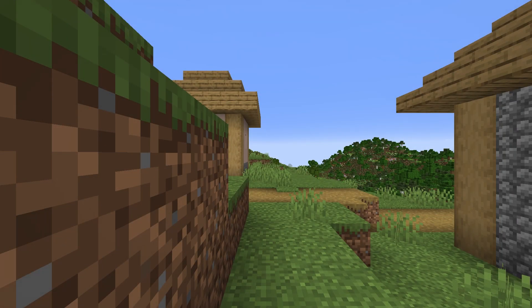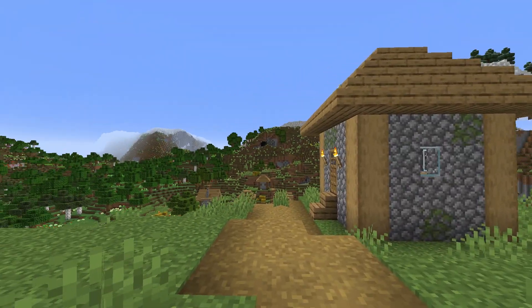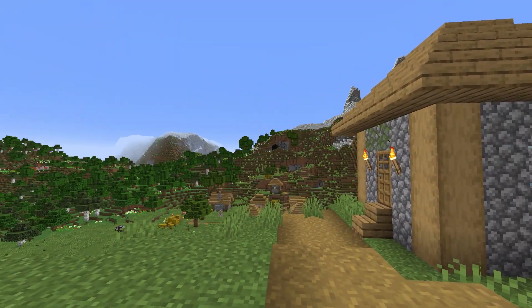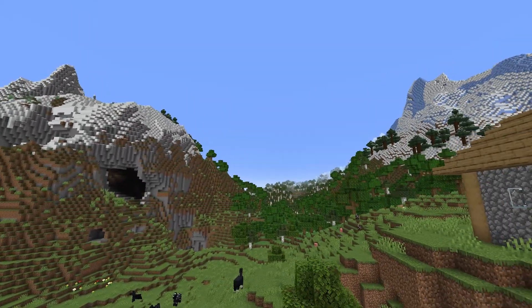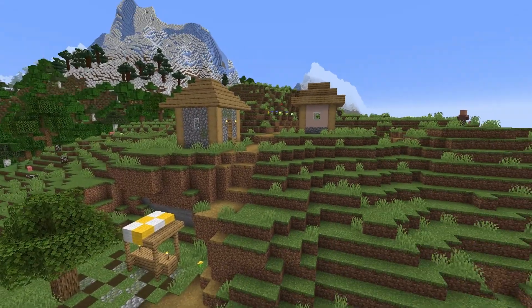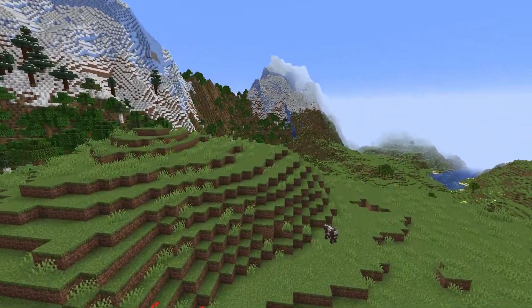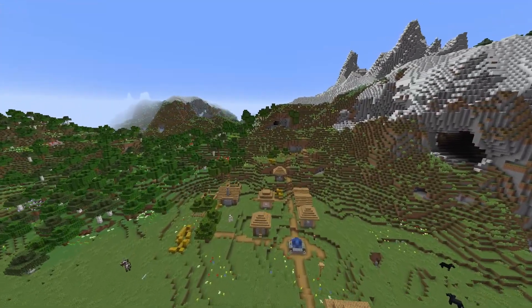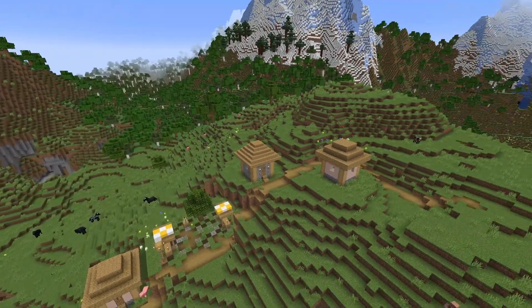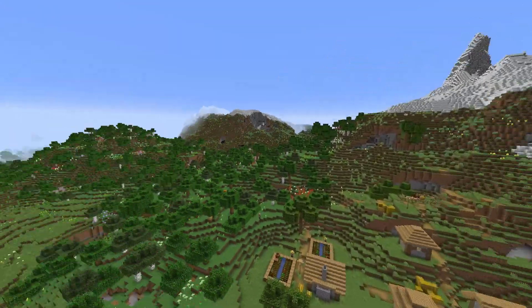In seed number two you're going to spawn inside a village. You can start to understand the theme of this video: we're spawning in villages next to absolutely stunning landscaping. I wanted to go back to my roots and do a good landscape video because I always love doing them. You have this beautiful village — nothing crazy, but absolutely stunning in terms of where it sits, everything building up toward the mountain.